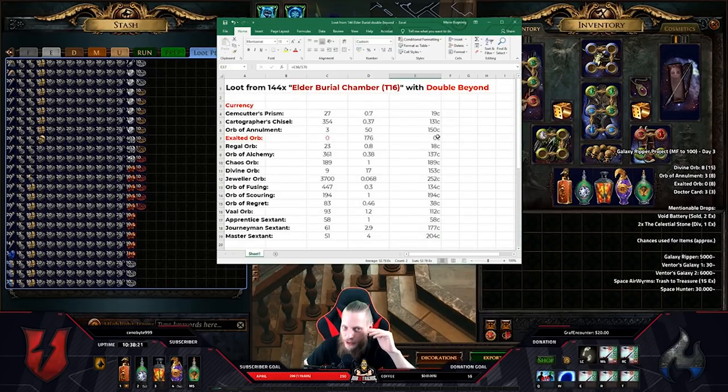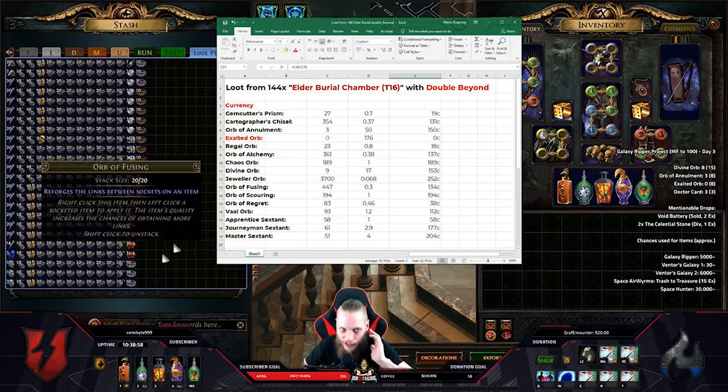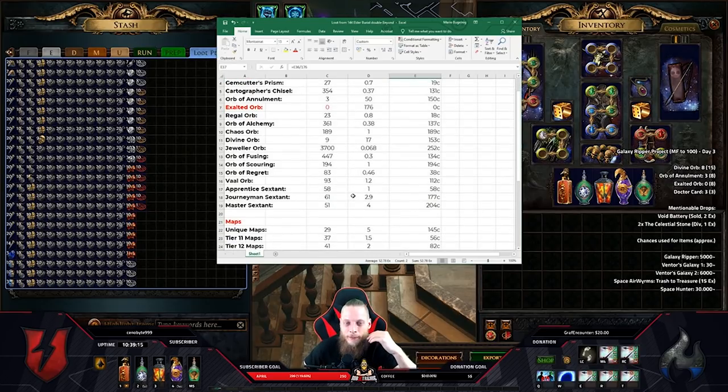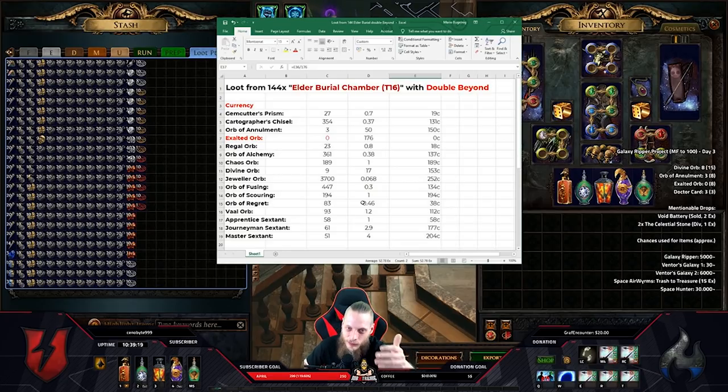I was running the first 20-30 maps alone. Then one of the viewers said he has an aura bot and asked if he could join to leech some experience. So I let him join and we farmed together for like another 60-80 maps. He was just running around being an aura bot — so this was basically two-player quantity from that point on. He picked up every single piece of loot, and after every three maps he made a payout, basically giving me everything. After about 100 maps, a curse bot asked to join for some free experience, so we ran about 20 maps as a three-player party. Then the aura bot left and I ran the rest with the curse bot.